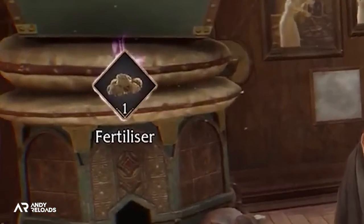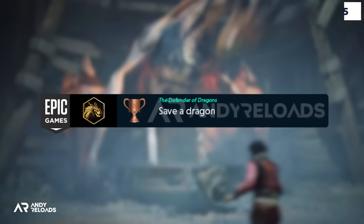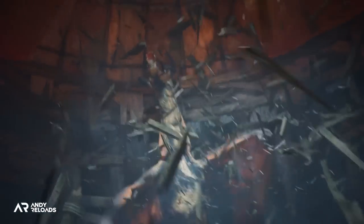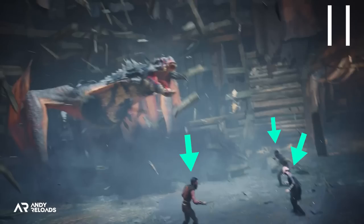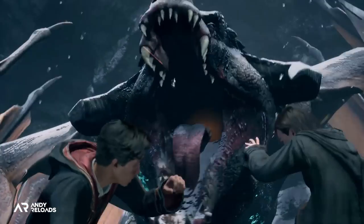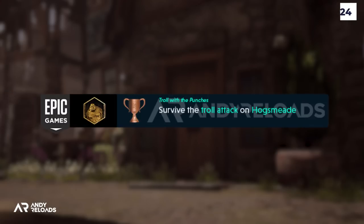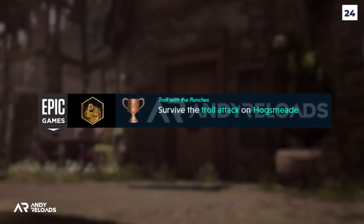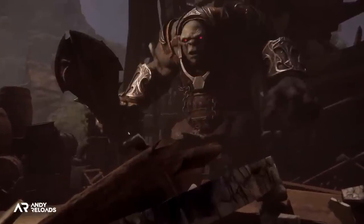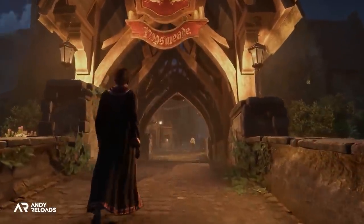One of the trophies is saving a dragon, which will be really interesting to see play out. I assume it's under attack from a large group of poachers and that's where we step in. Another achievement is to survive the troll attack on Hogsmeade, which we actually see teased in the State of Play trailer and is most certainly part of the main narrative, automatically awarded once you progress past that quest.